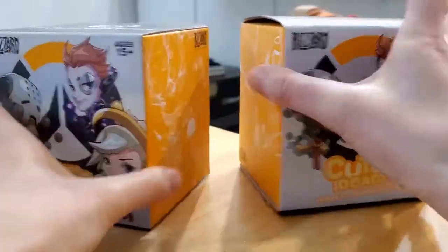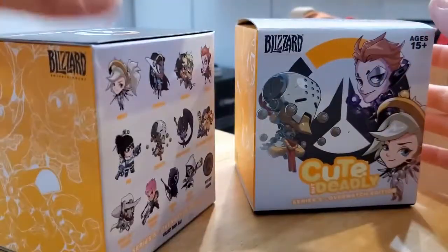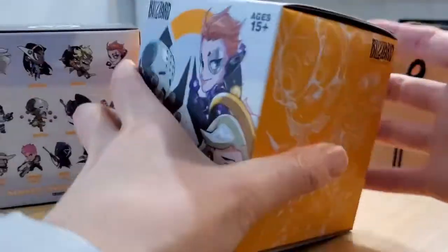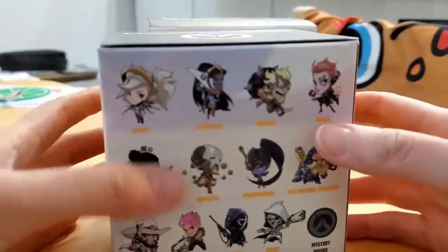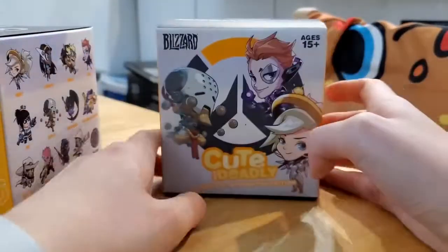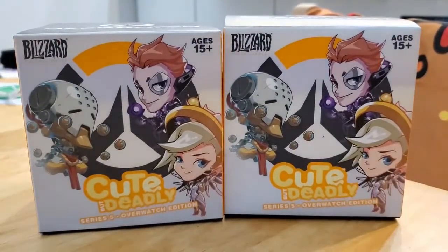So I guess we'll find out, otherwise my sister's gonna end up with four Mays. These are I think slightly different weights. I think the heavier one is either Mercy or May because they're both in the back bottom side by side, so I think this is the heavier one and it should be Mercy. This one is lighter — I really need a digital scale.